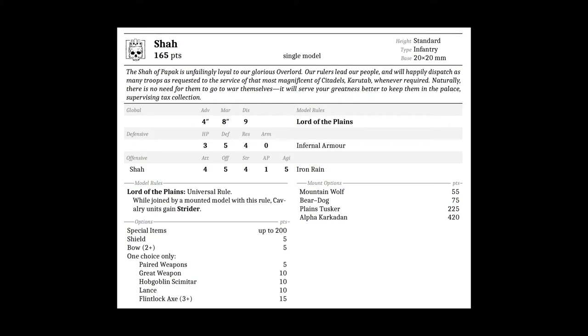First impressions: the Shah isn't going to be meant to be on foot, especially with Lord of the Planes, so one of the first big decisions is which mount to give him. On first impressions, I'd personally stick the Shah on a plains tusker and include him in a unit of tusker mahouts to buff them with his Lord of the Planes ability, give him Breath of the Brass Bowl for utility, and one of the armor enchantments for survivability — especially if you want to make use of the Warrior Vassal special rule.